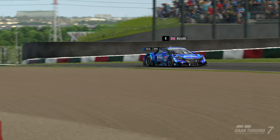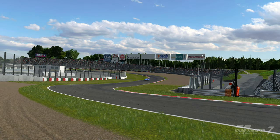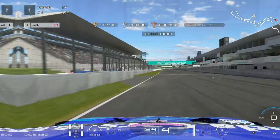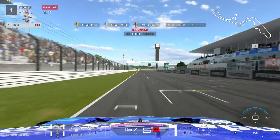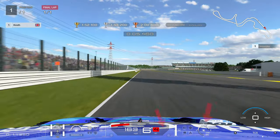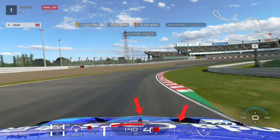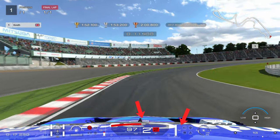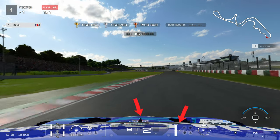Gran Turismo 7 has a different handling model to Gran Turismo Sport, and if you don't drive within the parameters where you can be fast in GT7, you will lose a lot of time. For this guide, I've used a circuit experience at Suzuka in the Group 2 Honda NSX — it's an MR car. The MR cars are the hardest cars to drive in Gran Turismo 7, so if you can master the MR cars, you're going to be pretty much good to go in everything else.